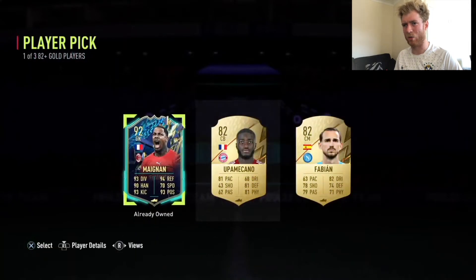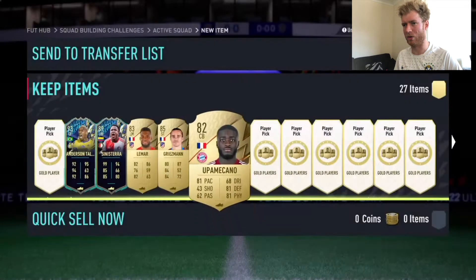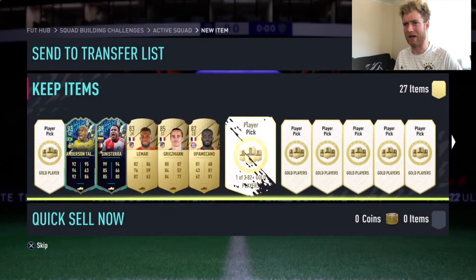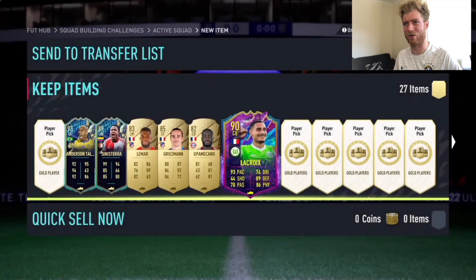200k spent. I don't like having duplicates, so we'll go with Upamacano there. Into the next pick — skip this one. It's going to be a nice Lacroix, 90 rated.